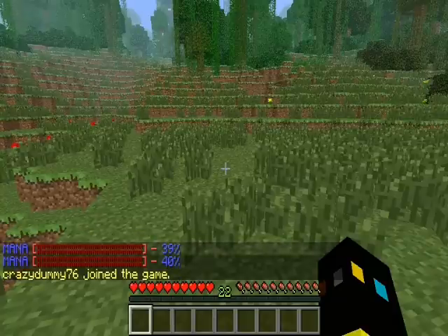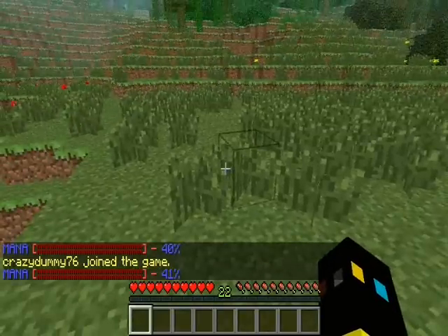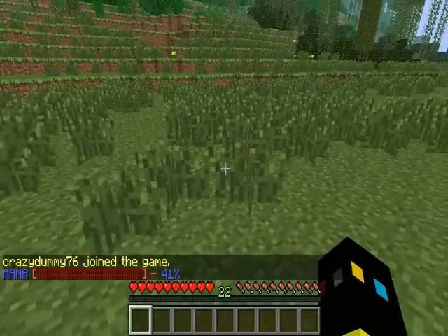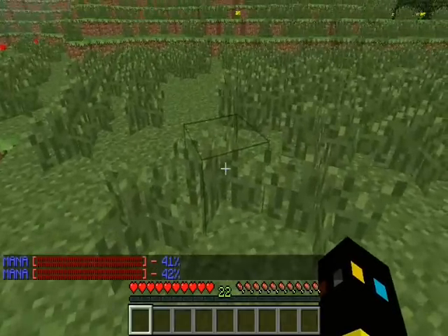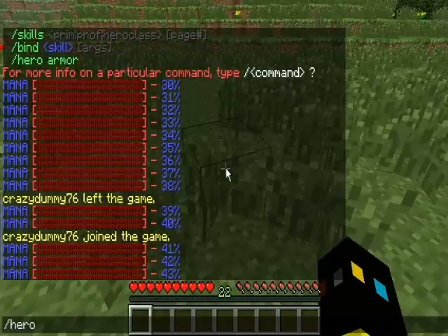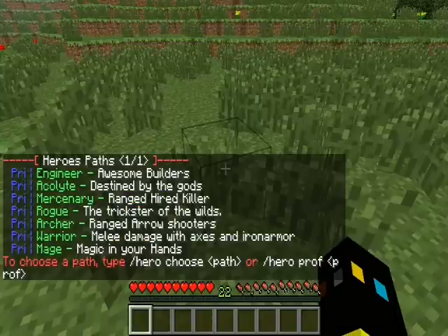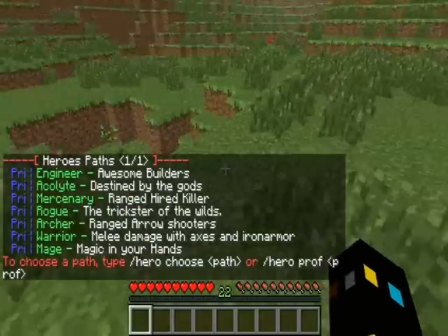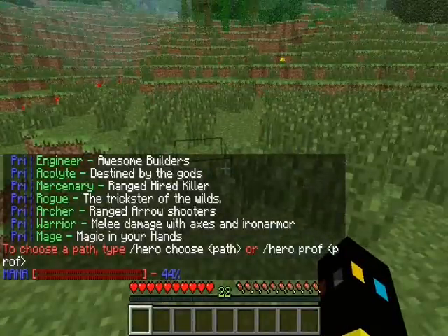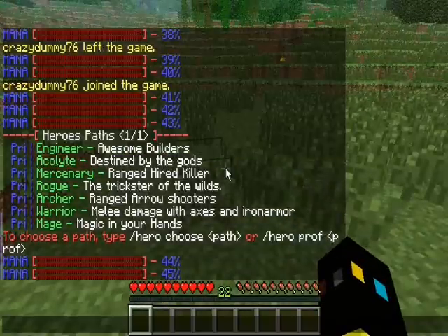This plugin is called Heroes. You can see right there the mana that each skill takes — each skill takes a certain amount of mana. To start off, you need to type slash hero paths to choose the starter classes. These are the starter classes, and each one is fairly different as you can see by the description.